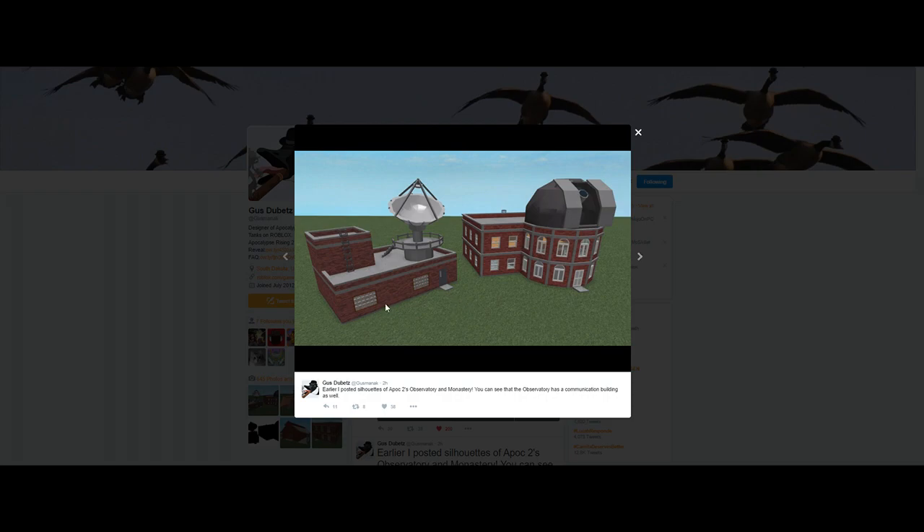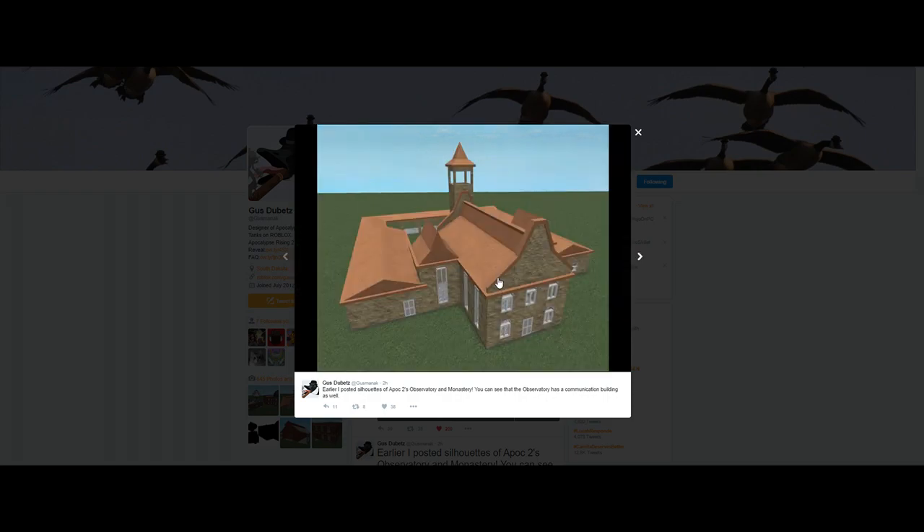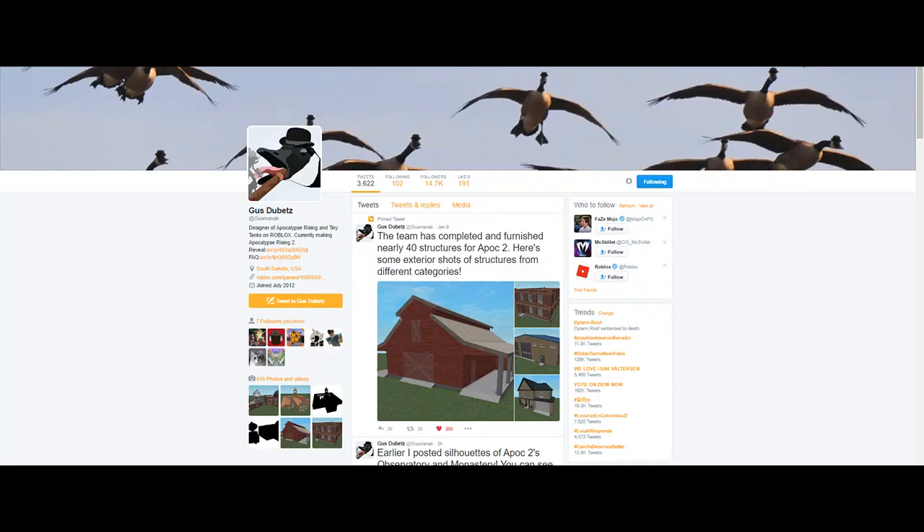We have the communications building here, and the monastery is probably my most favorite building I've seen so far — with the amount of detail on the roof, the windows, and everything. The materials look really good on this as well. These are really cool buildings overall.